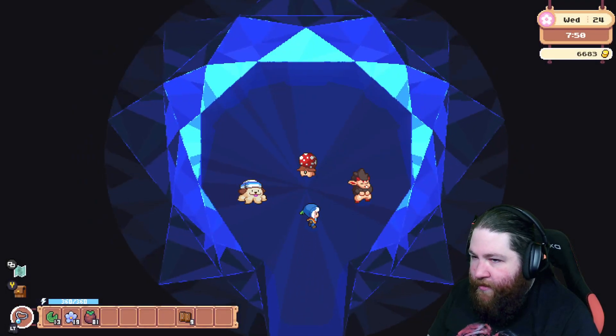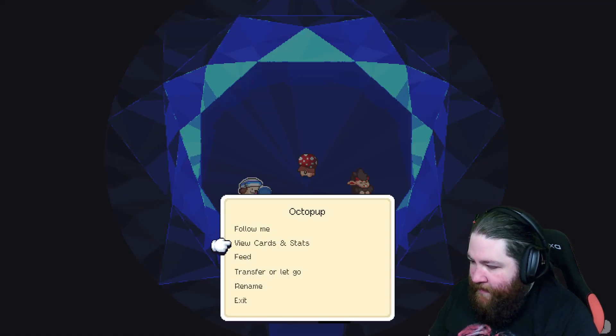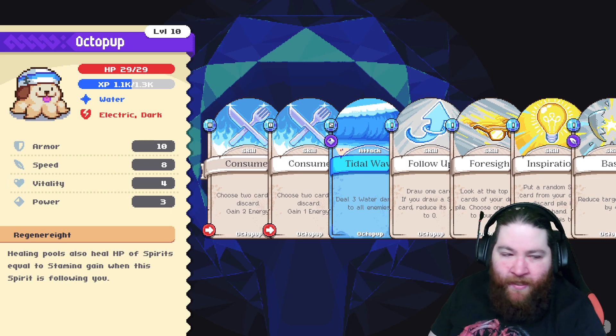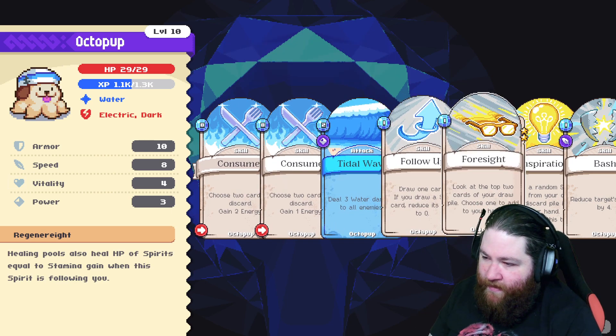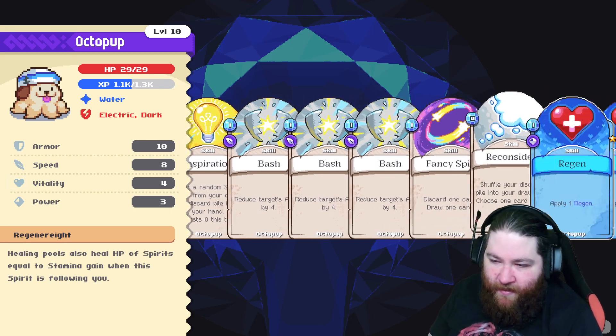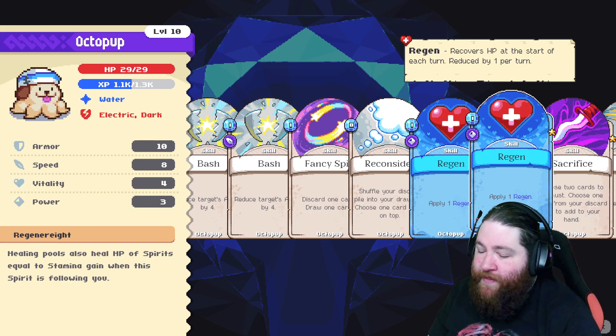So you get a team of three. This is our current team right here. They level up, you get different stats. But the combat is card-based. So it's a creature collector, card-based battler that's also a life sim.